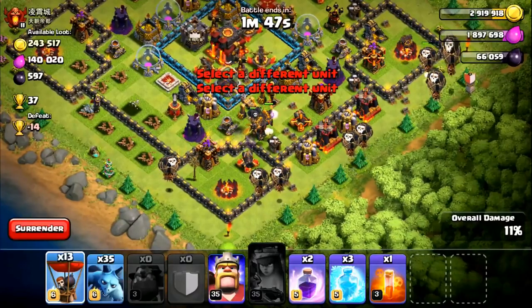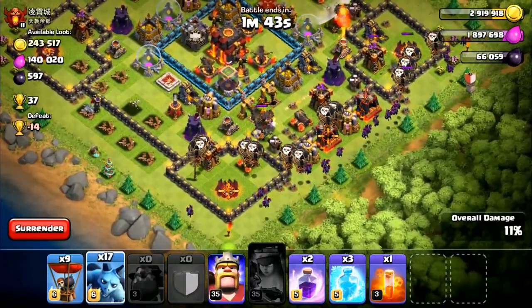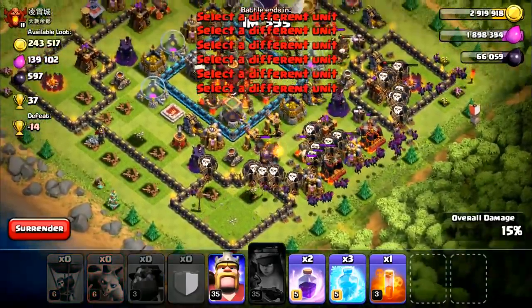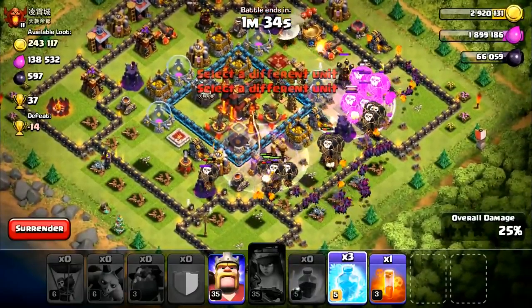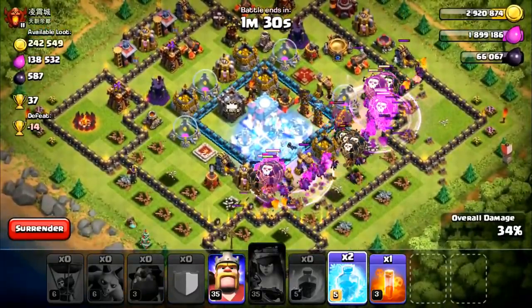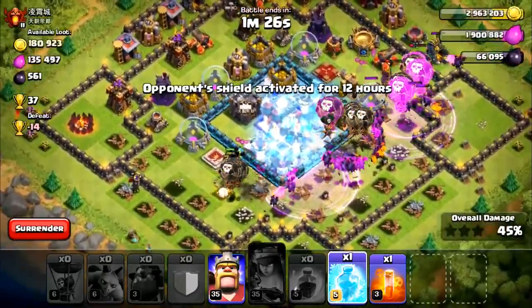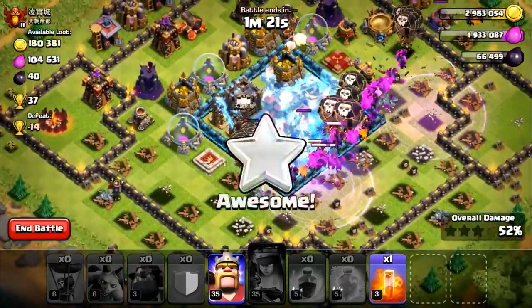Dropped my hounds — nice spread there. Three balloons for that archer tower. Then I'm also going to spread out my balloons as much as I can, put the minions behind, and get all those buildings. I'm pretty bad at the minion spread right now but I'm just focusing on getting my troops down as fast as possible. With the balloons, you want to do that as quick as you can — the quicker you get them in there, the more damage they're going to do. I freeze everything in the center, and my minions are in a nice line going to the center.